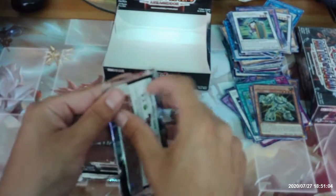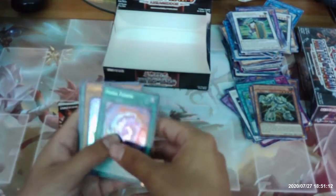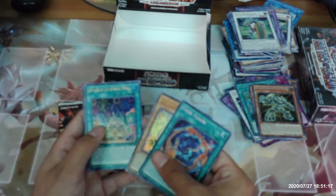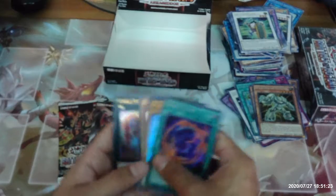Three packs left. Fossil Fusion, Formwood Skipper, Appliancer Electrical World, Penguin Torpedo, and Number Two Numeron Gate Duvet.